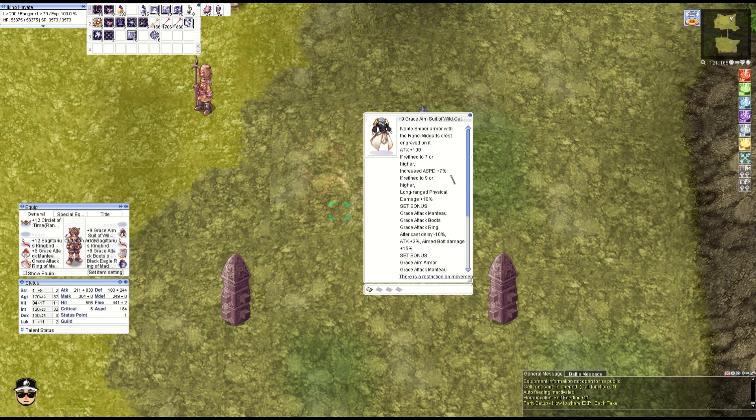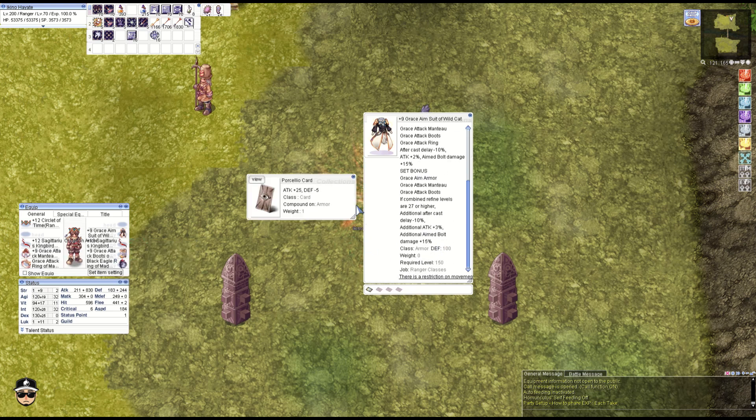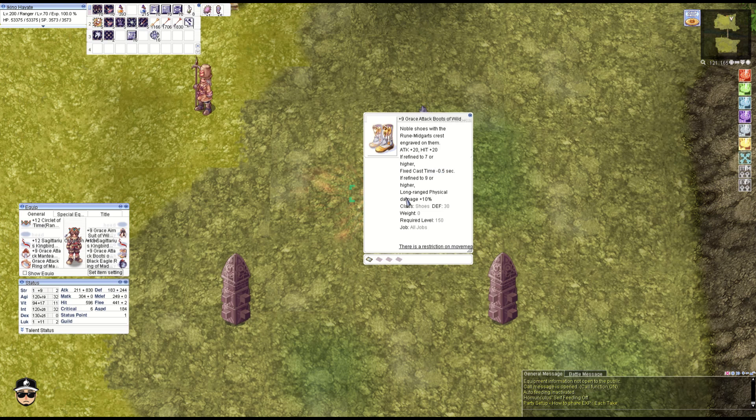Next we have the Grace Aim Suit — I've been waiting years to actually use this. It combos with all the great stuff: Aimbolt damage, Porcello card, which obviously combos with the White Porcello card on the boots. The boots provide a 0.5-second FCT reduction, which covers our one-second FCT, and the White Porcello card gives an additional 20 attack.